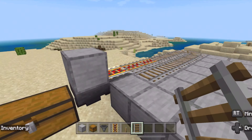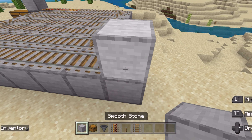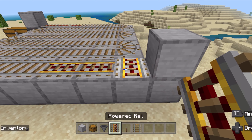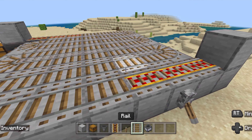To get this farm going, we need a 7x7 platform. Count out 7 blocks in both directions, then fill it all in.